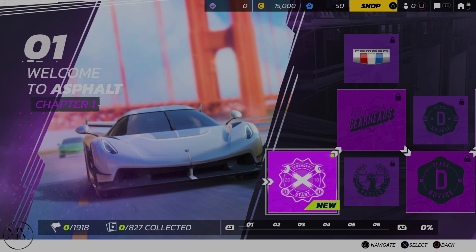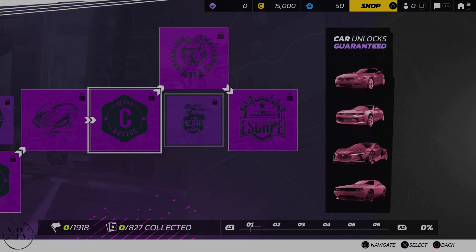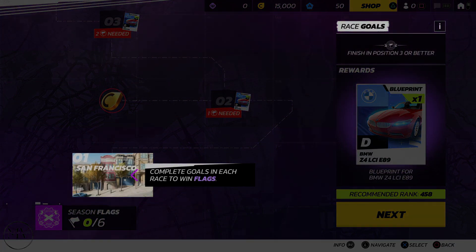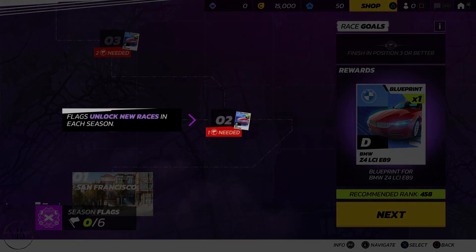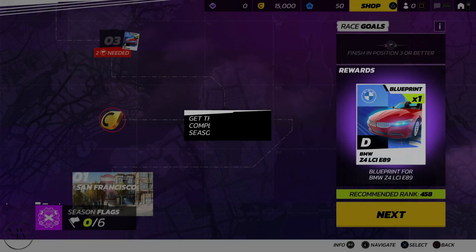Welcome to Asphalt Chapter One. There are stickers or cards — 827 of them to collect. It looks like a tier system. Let's start right at the very beginning. San Francisco: complete goals in each race to win flags. Recommended rank 458. Flags unlock new races in each season, and you can get this BMW blueprint by completing this race and finishing the season to win the car. Straightforward enough.